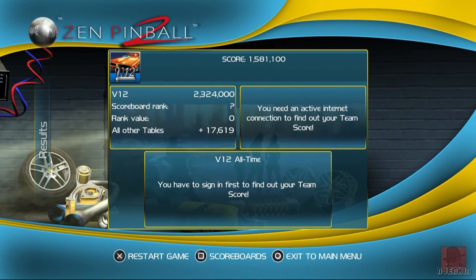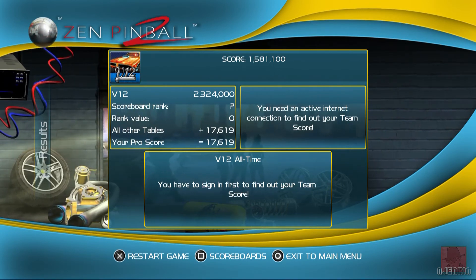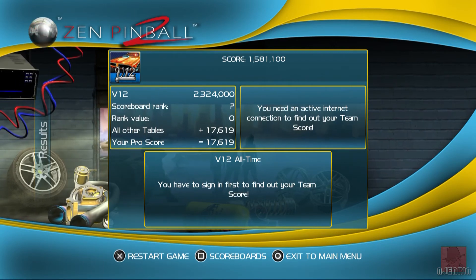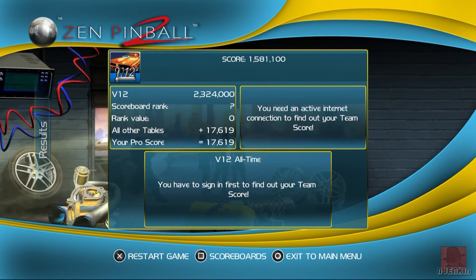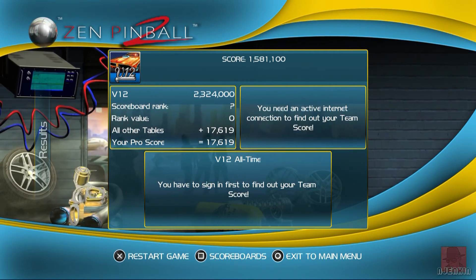I hope you liked having a look at that table — that was Zen Pinball 2, V12, published by Zen Studios in 2014 on the PS4, from the Classic Pack. If you've got any comments about this game, pinball, or anything in general, you're more than welcome — please put it below. I love having a conversation with you. Until next time, take great care of yourself and a very fun goodbye.